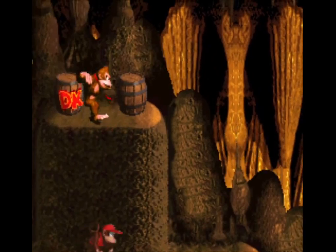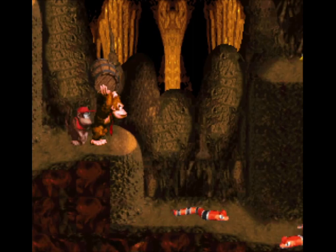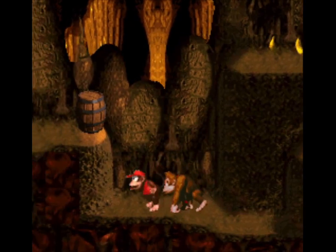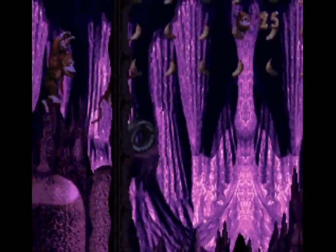A plain barrel sitting around on its own is usually a hint that it's required to access a hidden room nearby. Donkey Kong is strong enough to hoist barrels over his head when he carries them, but Diddy carries them directly in front of him. Diddy can open the entrance to a secret room without throwing his barrel if he touches it to the bonus room wall. Either Kong can set his barrel down by holding down and releasing Y.